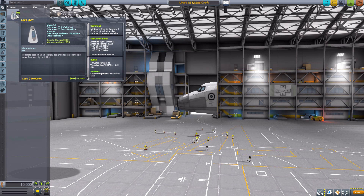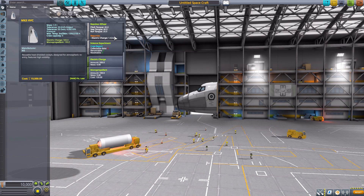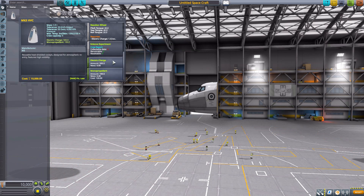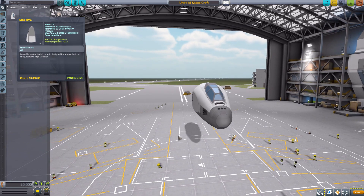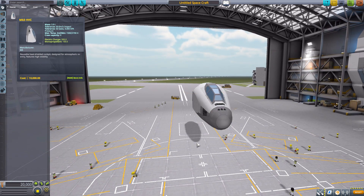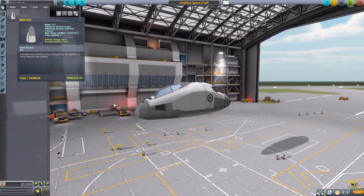Stat-wise it's a pretty interesting thing. It holds four Kerbals with a minimum of one crew member to operate, and has a built-in data transmitter, RCS, reaction wheel, crew report, 500 electric charge, and 100 monopropellant. And it looks beautiful — I really do love the look of this thing, it is just so very sleek and cool looking.